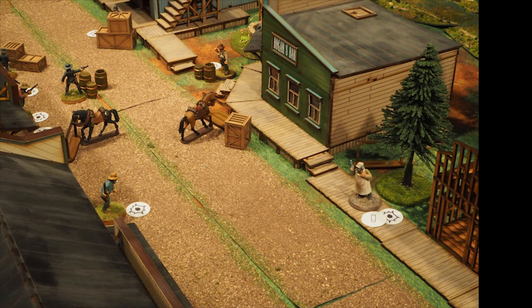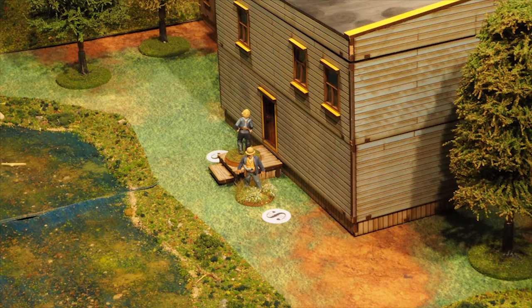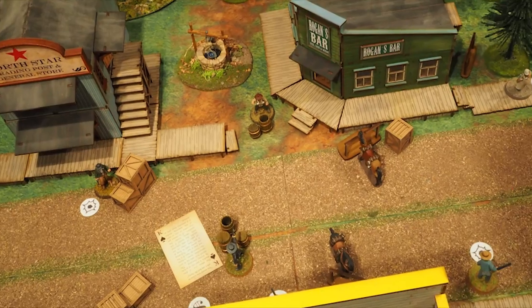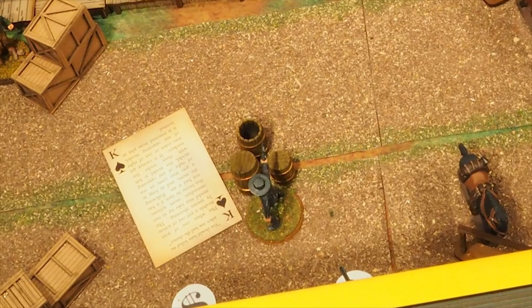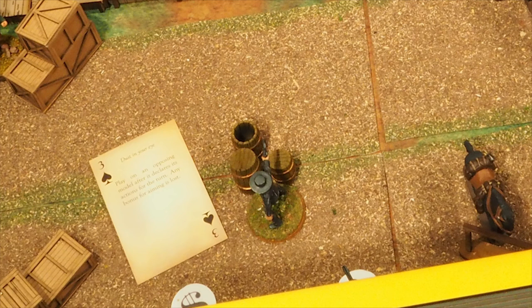Turn one ends with a few more moves and shots. Freddy fired at Zach but rolled a one, giving him an out of ammo marker — he'll have to reload next turn. All of the outlaws escape the bank. All move markers are removed, and the lawmen use their special ability to remove one under fire marker. Cards that were used are put into a player's discard pile and hands are restored to five cards. In turn two, after the duel and cards are dealt out, the outlaws use their once-per-game gang ability to swap a card in their hand with a card on the table.